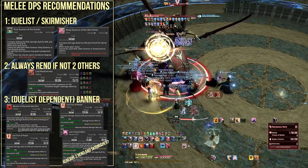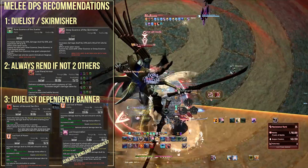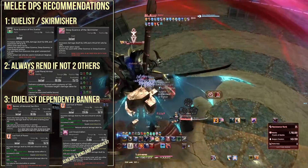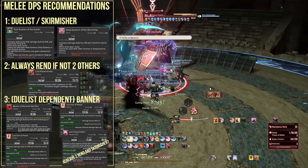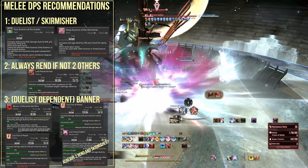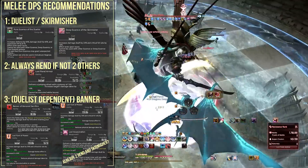The second lost action I take is Lost Banner of Honored Sacrifice, which pairs with Pure Essence of the Duelist to not drain health and to also last 30 seconds. This combo of Duelist essence with Banner of Honored Sacrifice makes Melee DPS easily top the DPS charts, even above White Mages using Profane.